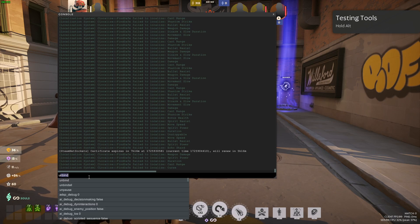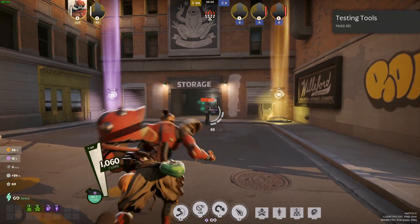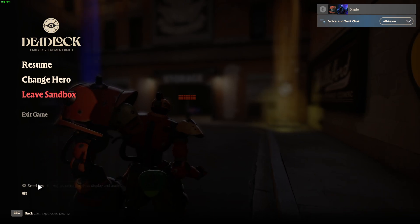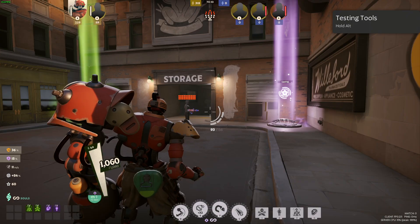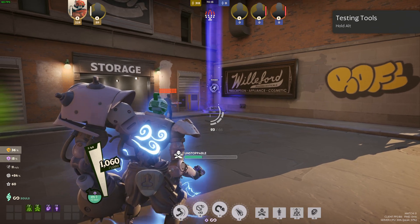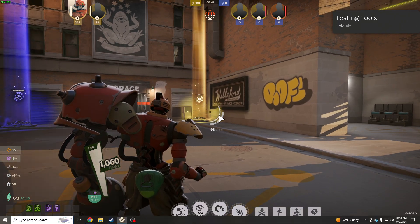So he presses E to do item three, item one, ability two, then item four, then ability two again, then item two - popping Curse for extra damage. If you want to unbind it, all you have to do is press unbind and then the button you used - so 'unbind e' - and now whenever I press E I'm not doing it. You can see I'm spamming E and it's not working anymore.